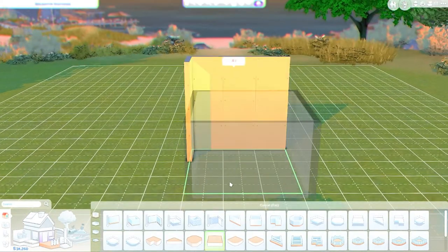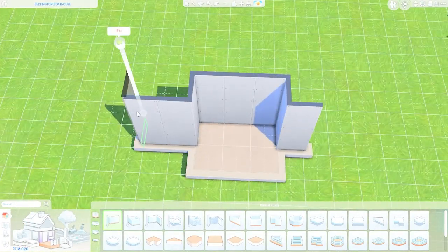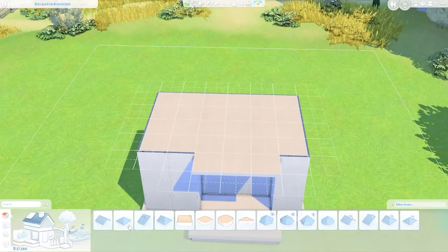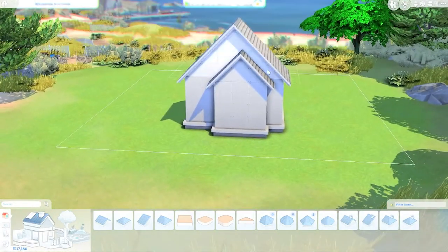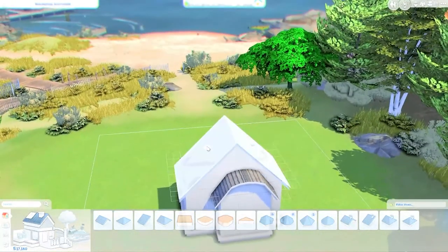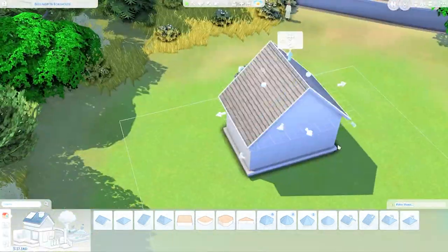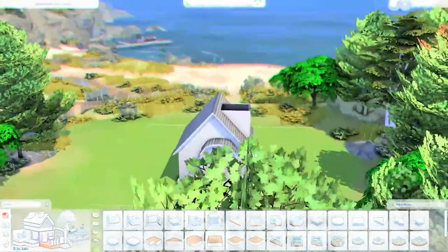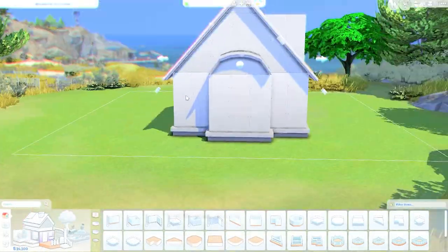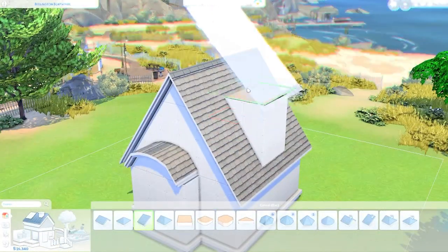Hello everyone, it's Kai. Welcome back to my channel and welcome back to a brand new speed build video. Today we are going to be building a barn house in Brindleton Bay, which is one of my favorite worlds to build in. It comes with the Cats and Dogs pack, which is super cute if you want to buy it — I definitely recommend it.